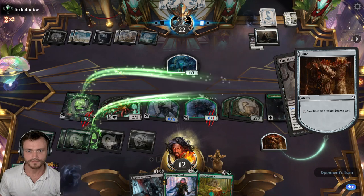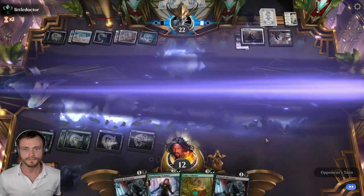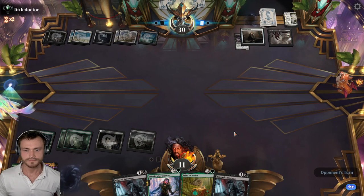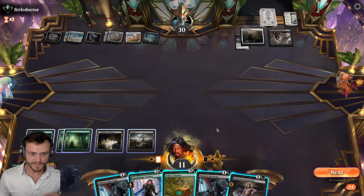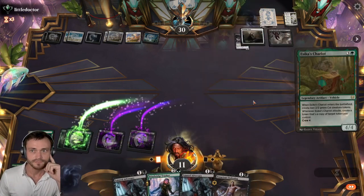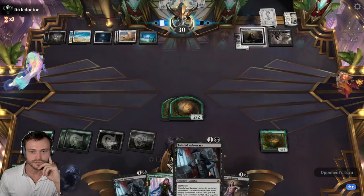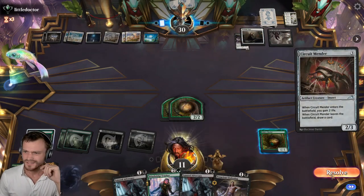We'll take our draw now. We knew that was coming but they did find the answer. Well, the opponent is out of gas — what's the best way to use our mana? Probably just drop another Chariot, make a deal with that again. End here. Next turn drop an Adversary, pumped up.